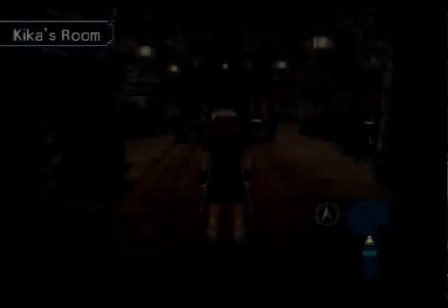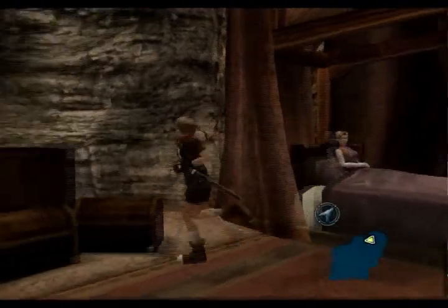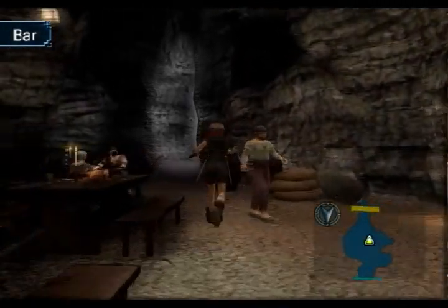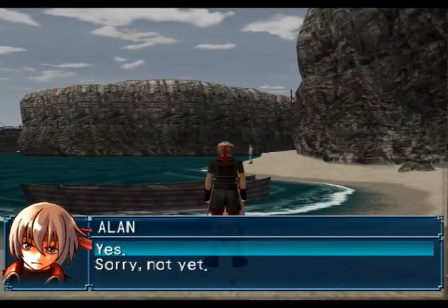Let's go inside Kika's room. Let's try to recruit her again. Nope, not at this point. Yeah, Vicky's blinking rune is probably the most useful item I've got right now, because it really cuts out all the sailing you have to do in the game.